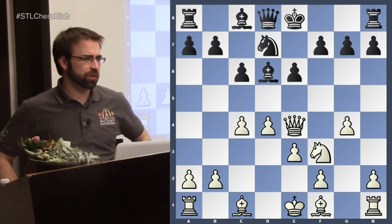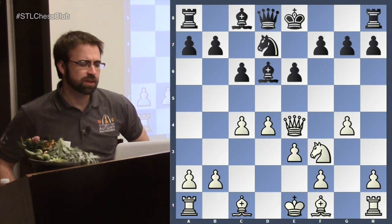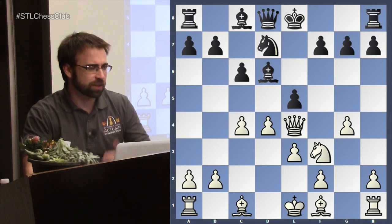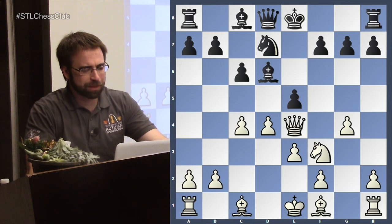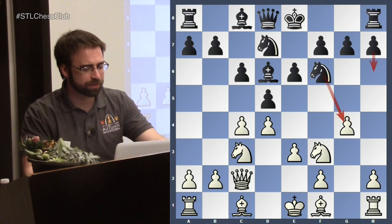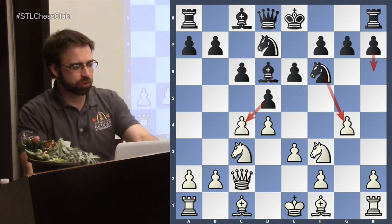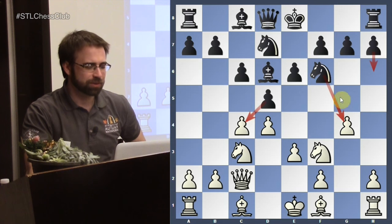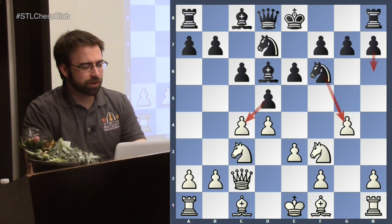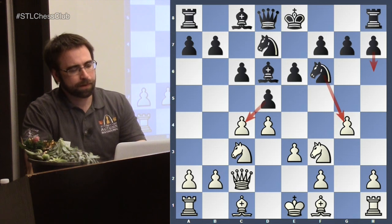In these lines, what really matters is piece activity more than material, so there will be lots of sacrifices. One move is to take on c4, which may seem anti-positional — you're giving away a center pawn for a side pawn, maybe helping my development. I'll just take back with my bishop on c4, but you are giving your knight access to d5. So in lines like this, if you take and they play g5, you can put your knight on d5.